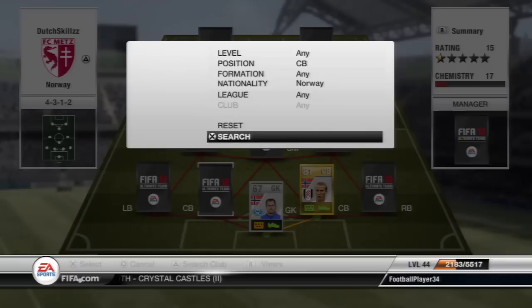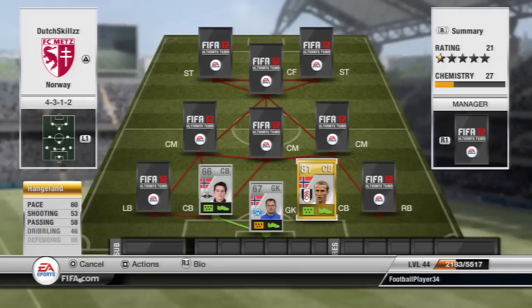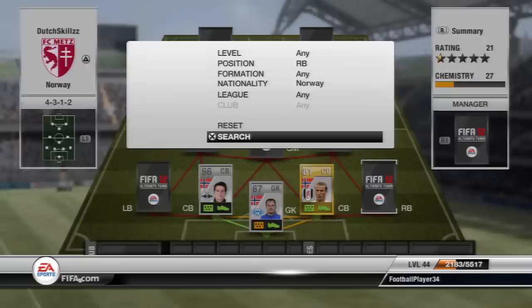The other centre-back is Wongberg. He's mainly in there because of his 70 pace - I think he's the highest rated Norwegian centre-back with 70 pace. Because Hangeland only has 60 pace, Wongberg has 70, so they pair up quite well actually. There is I think one more gold Norwegian centre-back, but I chose to go with this guy because of his 70 pace.